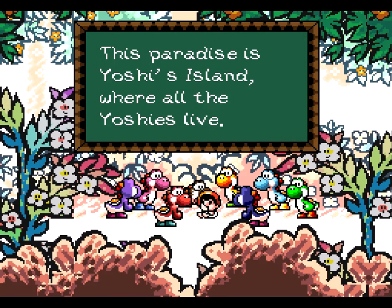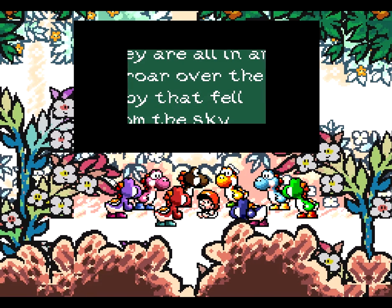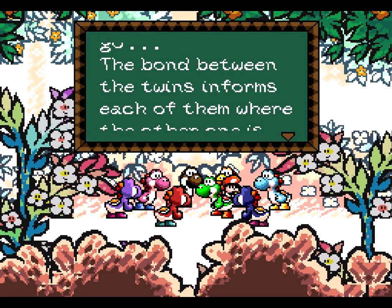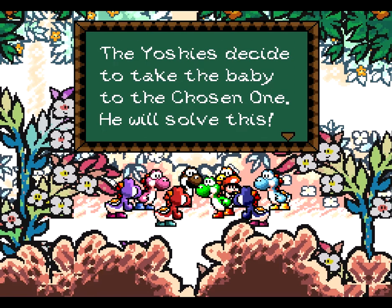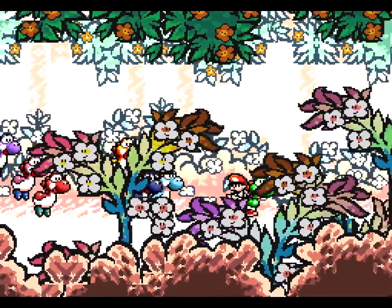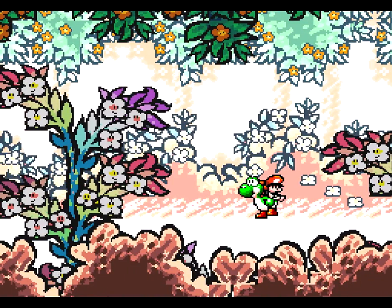Here's the classic cutscene. This text is mostly the same as what I noticed when I did the recording test. But then: "the baby seems nowhere else we go — the bond between twins informs each of them where the other one is. The Yoshi decides to take the baby to the chosen one. He will solve this." Who or what is the chosen one? The chosen one is the only one who can defeat Kamek. Okay, so there's something behind this story. I wonder how much sense it will make, but it's about the gameplay anyway.